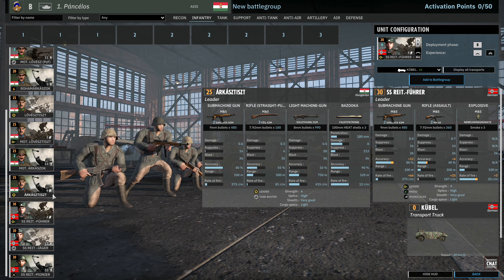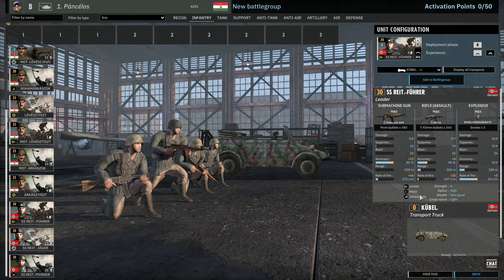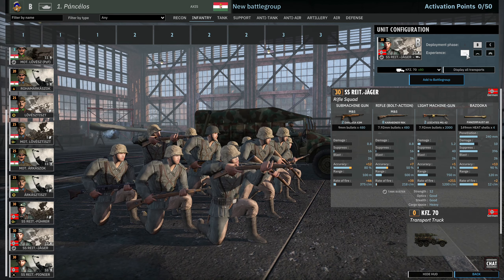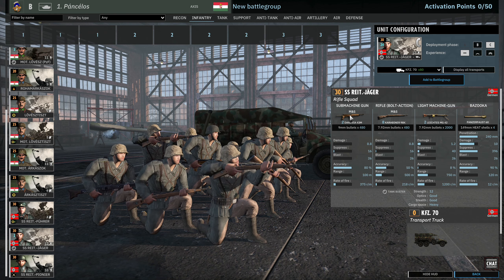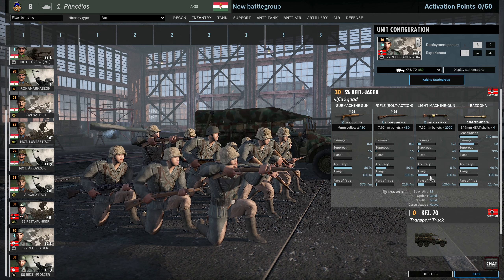Now the German troops join us in the infantry tab. The SS Reit Führer — a 4-strength leader with radio, 2 of the Hungarian SMGs, an MP44, and 3 smoke grenades. Actually a not terrible leader squad for the mid to late game. And we have the SS Reit Jäger available from phase B, 16 available in B, 24 in C — a very good squad with 2 strong submachine guns, 8 Kar 98s, and 2 MG42s. Very similar to Panzergrenadiers but as a 12-strength squad for 30 points.